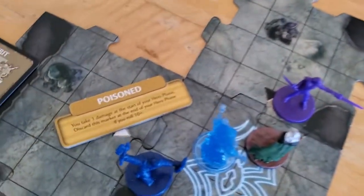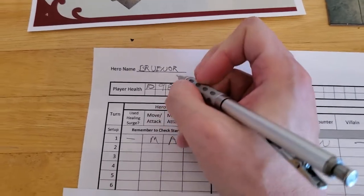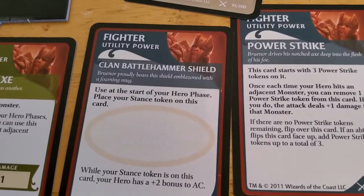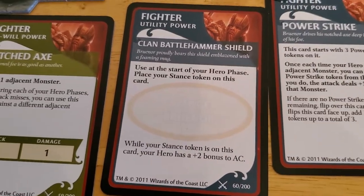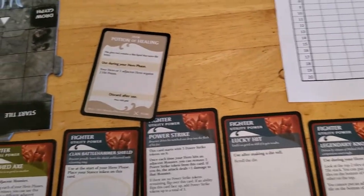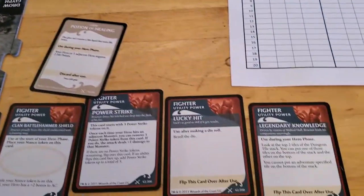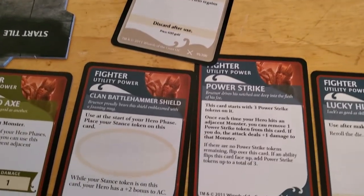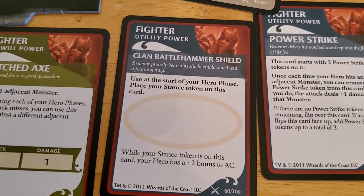Now it's Brunner's turn. Brunner is poisoned, so at the start of his hero phase he automatically takes one damage, going down to eight. Looking at his stance card — at the start of your hero phase, place your stance token on this card for plus two AC. I just don't see any reason to not do this and leave it on there permanently. So I'm placing the stance token on there — his AC is now 18.